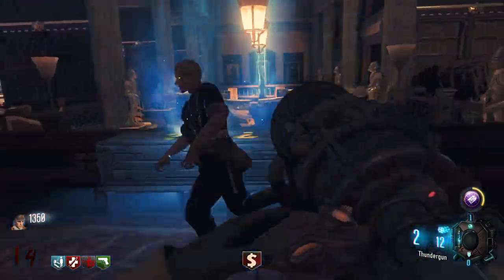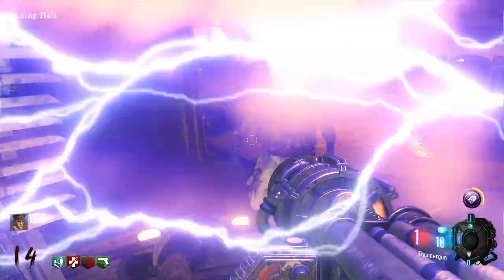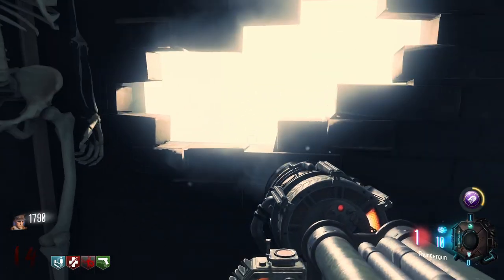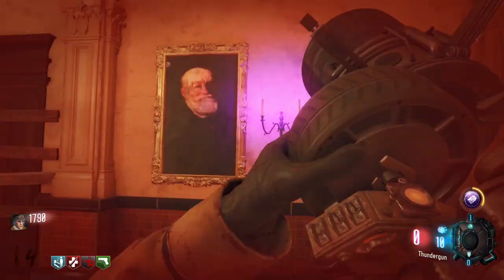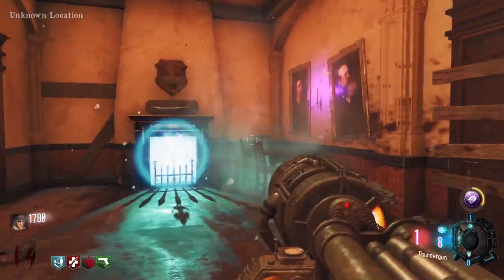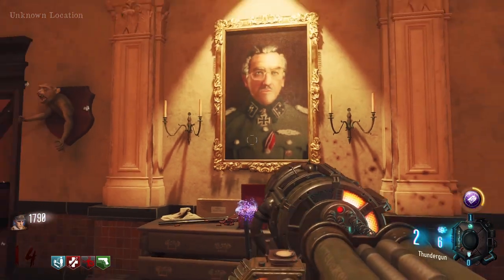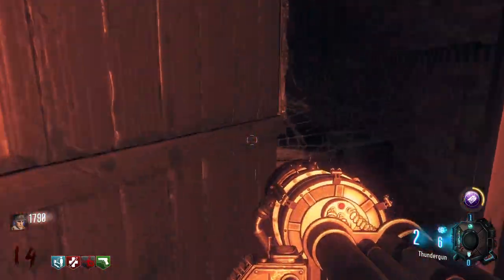To get the blue key, you will need to first obtain the thunder gun. Once you have the thunder gun, take the teleporter with the bird on the monitor. You will be teleported to a room with a hole in the wall and light coming through it. If you look into the light, you will be taken to Samantha's room. Once there, shoot the four candles on the wall with the thunder gun to blow them out. Once done, you can pick up the blue key from the box in front of you. You can now use this key to open up one of the doors in the basement and collect 25,000 points.